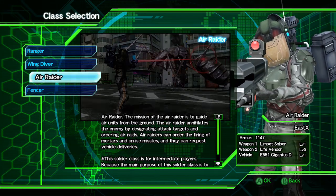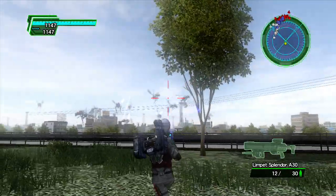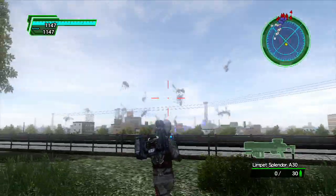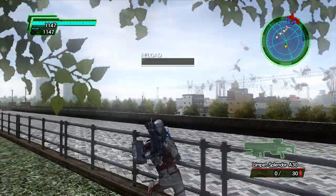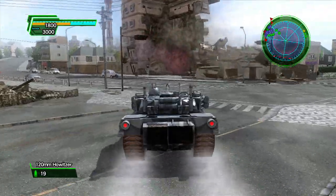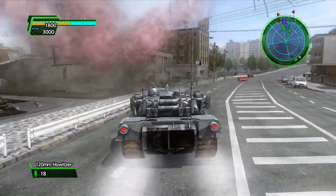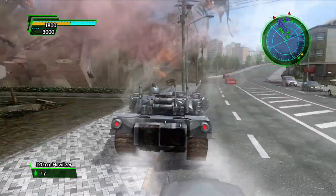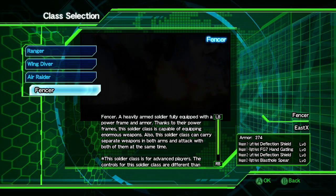Next is the Air Raider, this game's support class. He can heal other players, reduce how much damage they're taking, or give them extra energy for their weapons. His actual guns are extremely limited compared to the other characters, which makes him difficult to play by yourself, but he does have one really cool feature: the ability to summon vehicles. He gets tanks, helicopters, and even mechs to control, which is really cool.